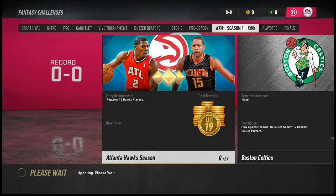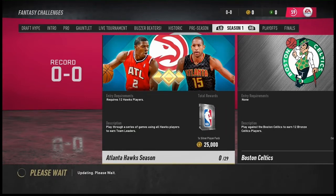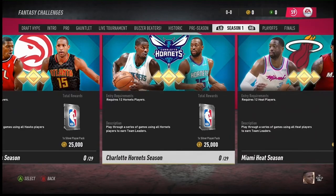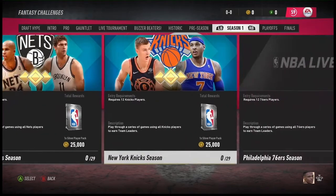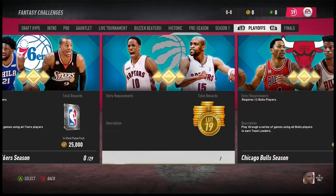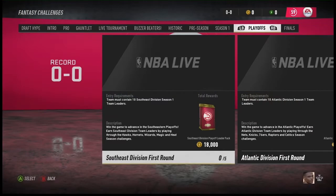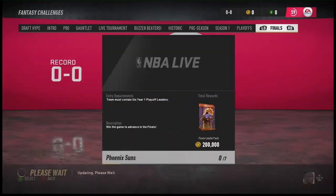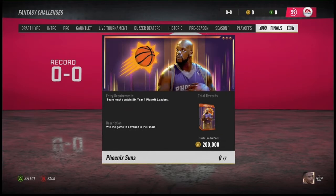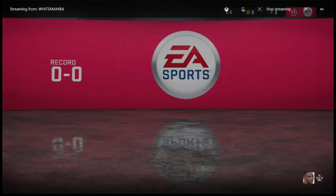Each challenge you face every NBA team, so that's a grind. You get one silver player and 25,000 coins — I'm not sure if that's worth it. There are five challenges, and it's kind of like the playoffs one from last year. That's it.